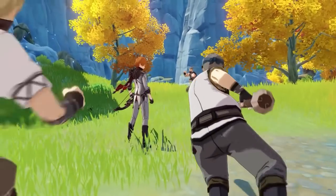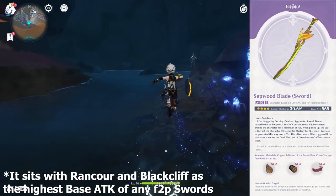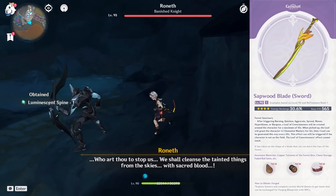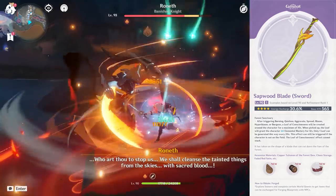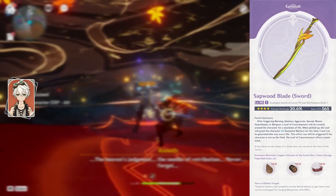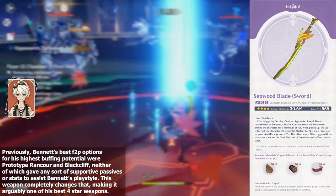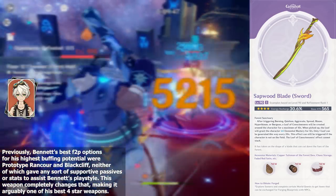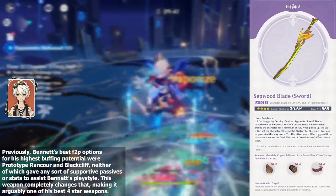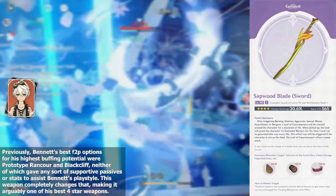Enough doom posting though. Next on the list we have the Sapwood Blade, which is a very interesting 4-star sword because it now sits on top with the game's highest base attack for a 4-star sword, and it's free to play, coming with a decent energy recharge bonus. Triggering Dendro-related reactions will drop a leaf on the ground that teammates can pick up to increase their elemental mastery for 12 seconds, making this undoubtedly Bennett's new best free-to-play weapon. If you play teams with Bennett and you don't have Aquila Favonia or Mistsplitter, there's really no reason not to craft a copy of this weapon for him.